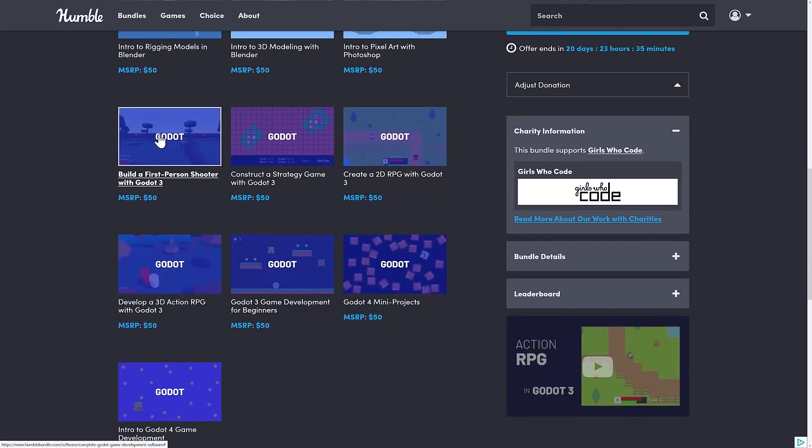Also included in the $25 tier: Build a First-Person Shooter with Godot 3, Strategy Game with Godot 3, 2D RPG with Godot 3, and an Action RPG with Godot 3.